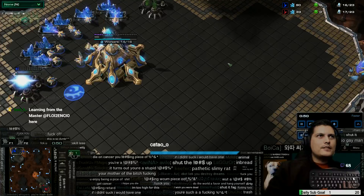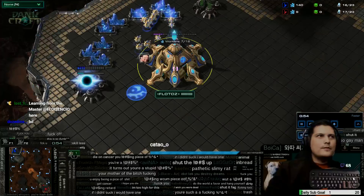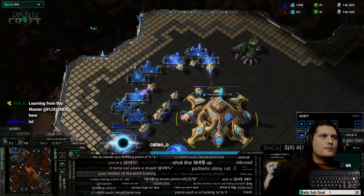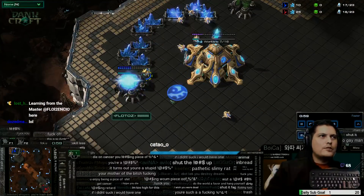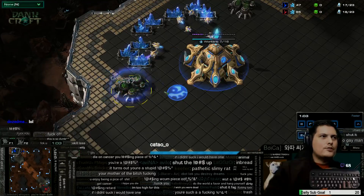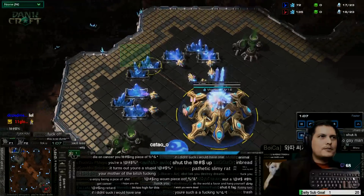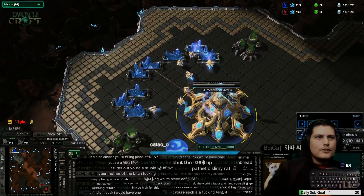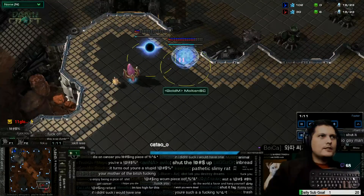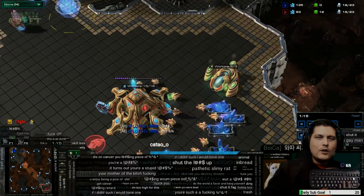That way when the enemy probe comes in and scouts around, it doesn't see anything — or sometimes misses the pylon and misses the forge. While that's happening, I'm taking about 10 probes over to my opponent's base with the probe rush, and I keep pumping out of my main base. This lets me afford the cannons I'm going to build, but first I need three pylons to wall up.